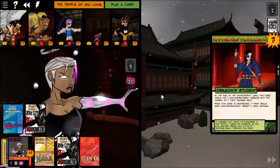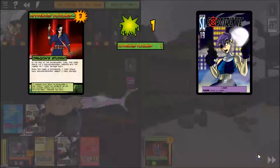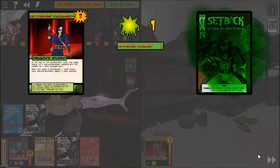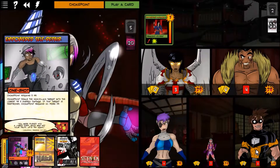An Apprentice Poisoner — this guy's bad. He has three health and at the end of the environment turn deals the three non-environmental targets with the lowest hit points one toxic damage each. When destroyed, he deals everybody a toxic damage. Alright, we'll just hit Choose For Me... and she has flipped!